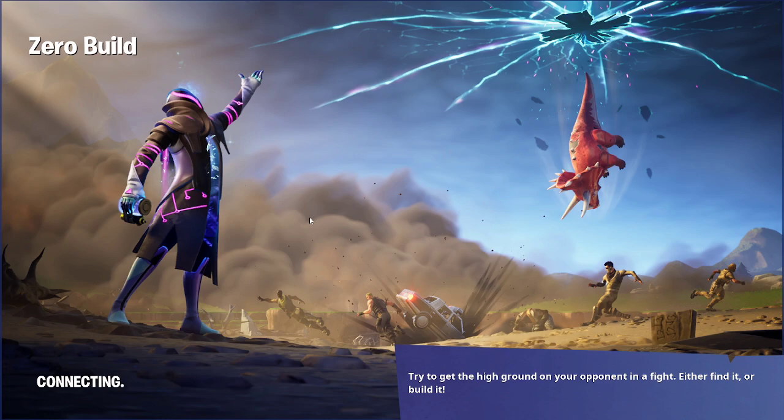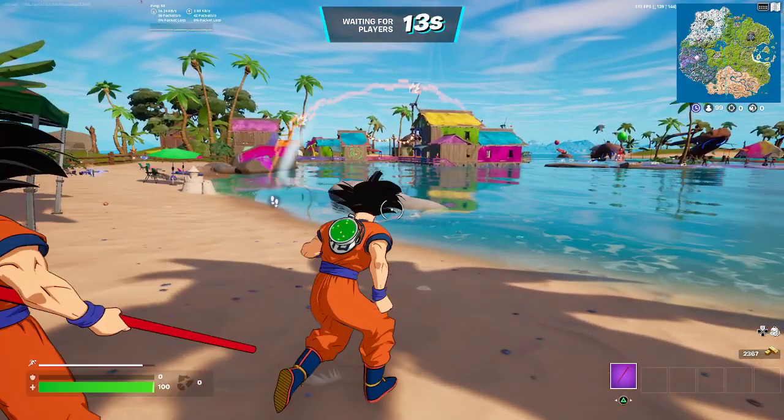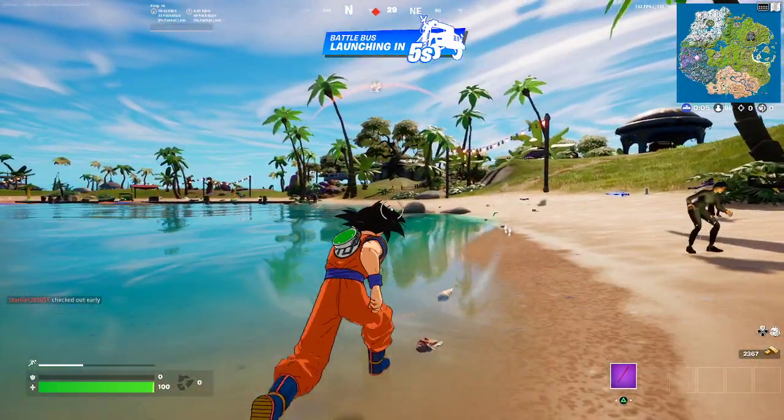If we want to unlock the awesome free Dragon Ball glider in Fortnite, we've got to get these challenges done — collect the Dragon Ball and collect the capsules in the Dragon Ball Adventure Island. This map should be enabled very soon; people thought it would be turned on as soon as the challenges dropped, but it's currently not updated and not working.